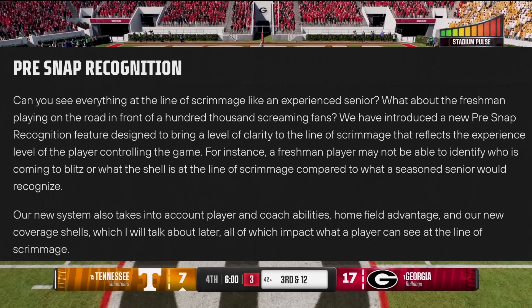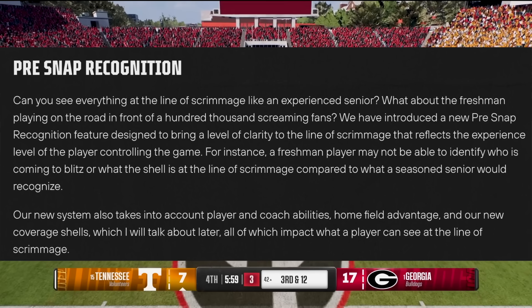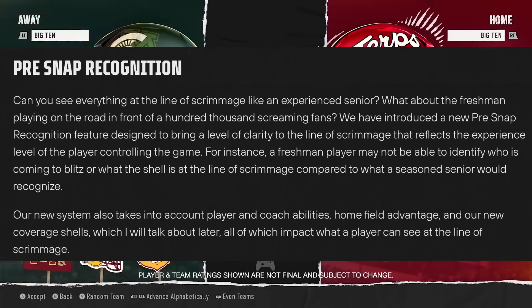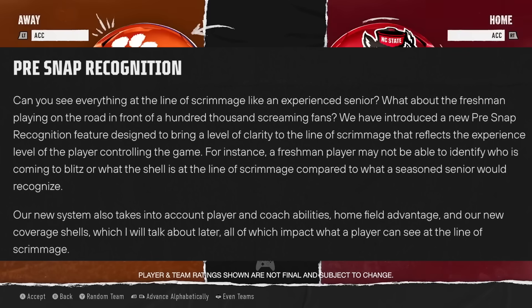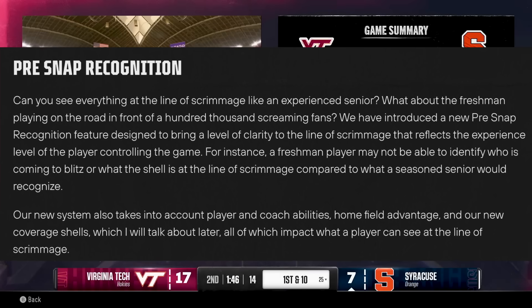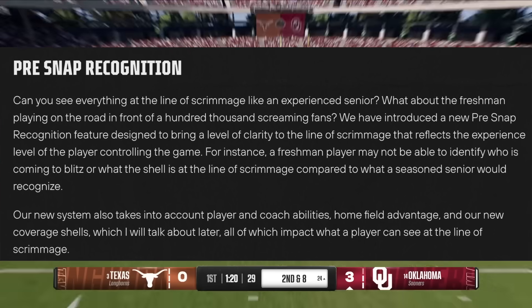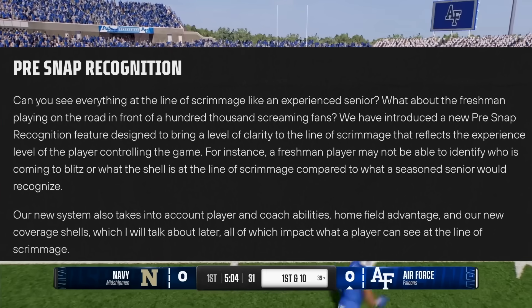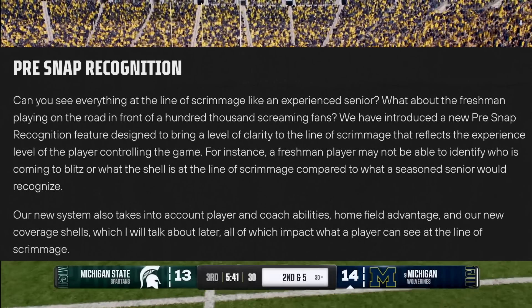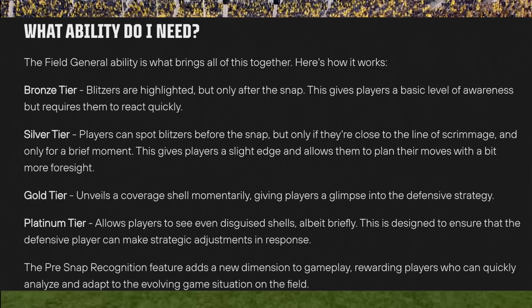Pre-snap recognition is designed to bring a level of clarity to the line of scrimmage, reflecting the experience of the player controlling the game. A freshman player may not be able to identify who is coming to blitz or what shell coverage is at the line of scrimmage compared to what a seasoned senior would recognize. The system takes into account player and coach abilities and home field advantage — all of which impact what a player can see at the line of scrimmage. Field General, which we just mentioned, affects this.